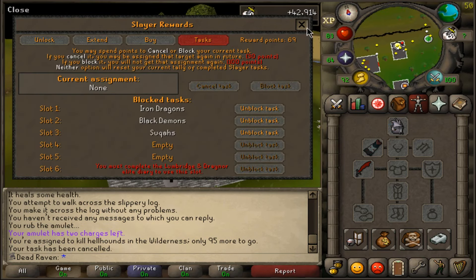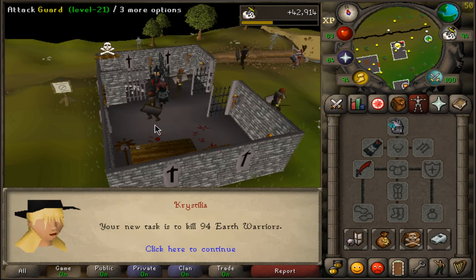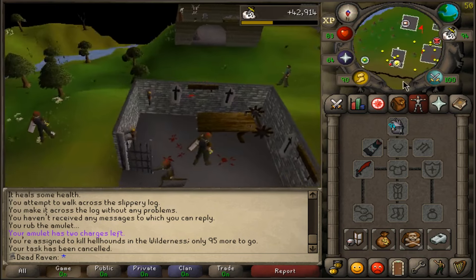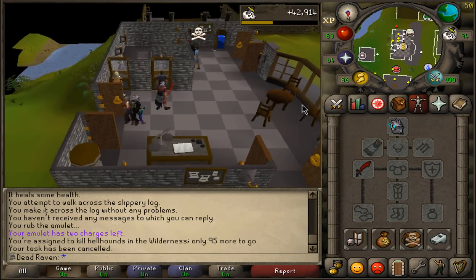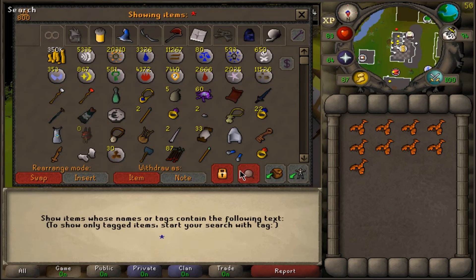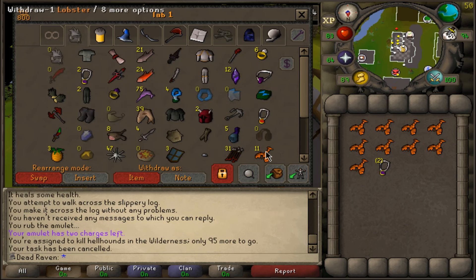We have 69 points left. New task: 94 earth warriors — that's not bad, that's in the Edgeville dungeon and they're pretty easy. Way better than hellhounds because this one goes pretty quick, and if it's going to drop an emblem it will drop it anyway. I'll bank the arty cloak since we don't need that, keep a glory amulet, and teleport out when done.